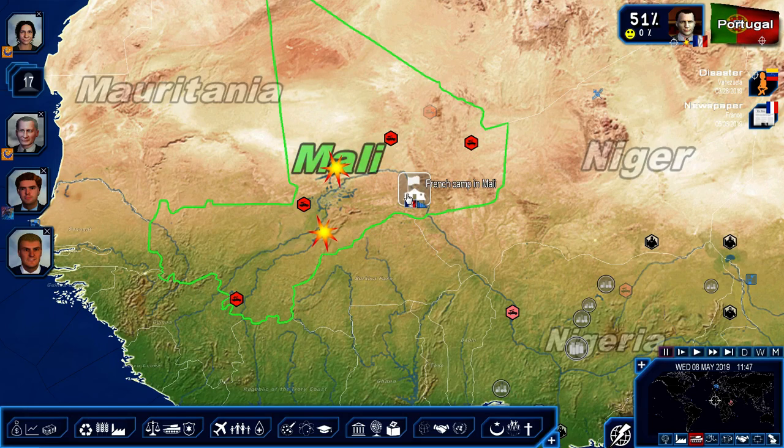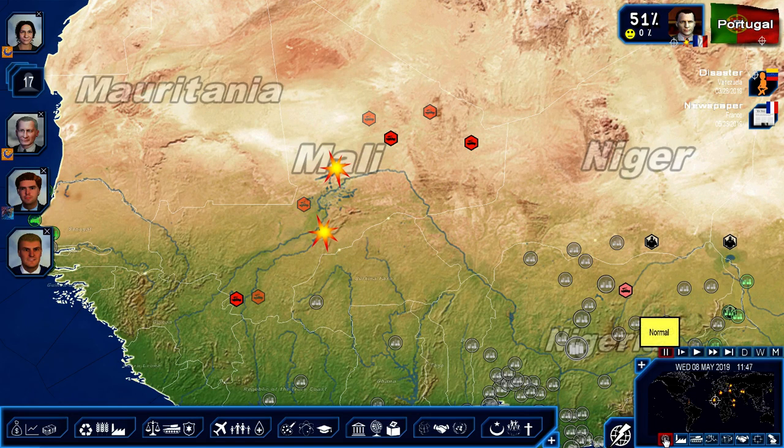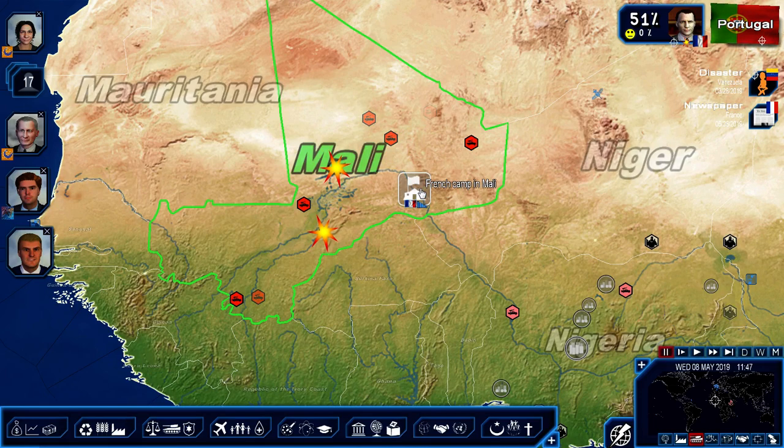One thing I didn't notice before — I think I pointed this out at the end of the last episode — France does have a military base in Mali, and this was one of the reasons why I couldn't build another one. I was trying to build one. I switched to the military screen; if you're on the normal screen it doesn't show it, but on the military screen it does show military assets.